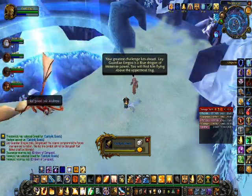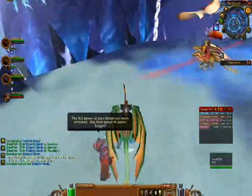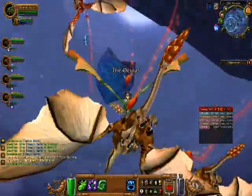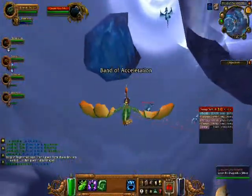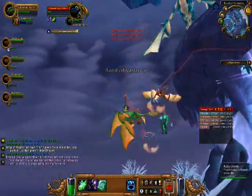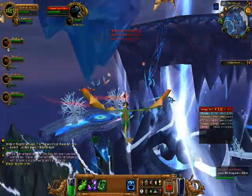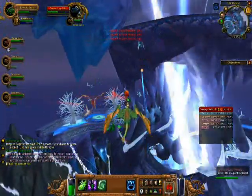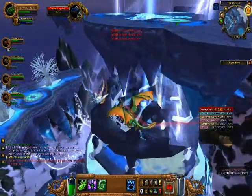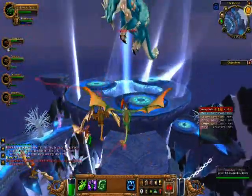As soon as you take off from here and head straight up, be careful because the last boss, Aragos, is flying around the middle and if you get too close you'll aggro him. You've got to kill these little Whelplings first — they don't have a lot of hit points at all, so they're really easy to kill. Get your strategy together before you attack them, but someone accidentally aggroed them while we were messing around with these little drakes, so the boss fight started right here.